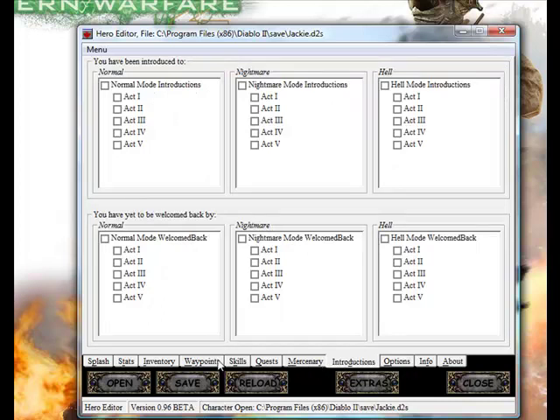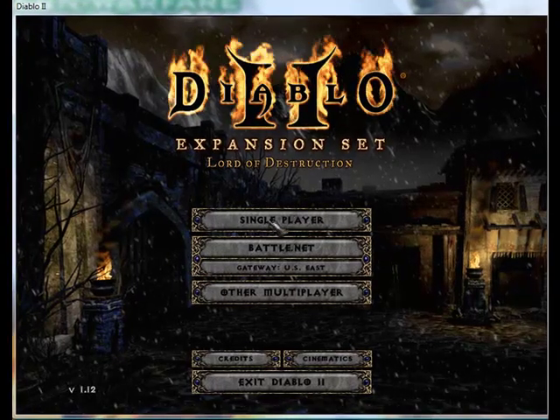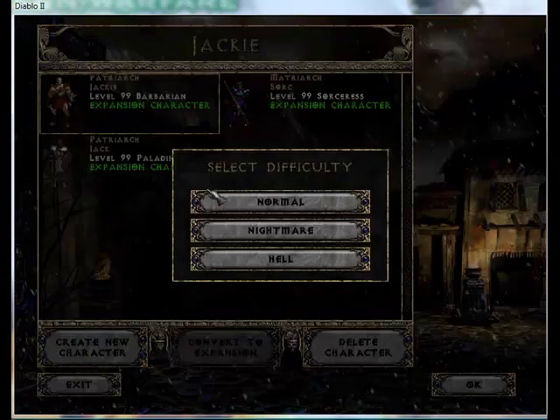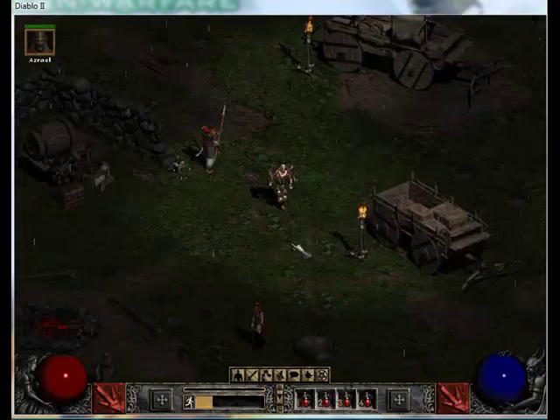Introduction's not all that important. Going down to Extras, you can also make your own stuff, but I'll do that later. Click Save and Close — make sure you click Save and Close, you only need to hit it once. Then go to Single Player, click on your character, and there you go. That's all you need to know about Hero Editor.